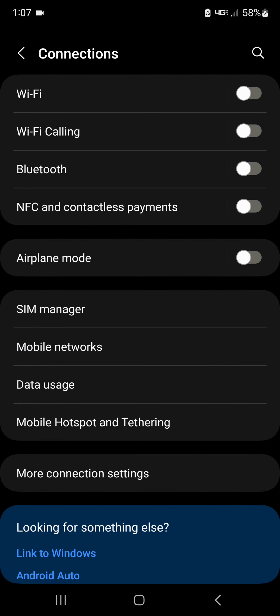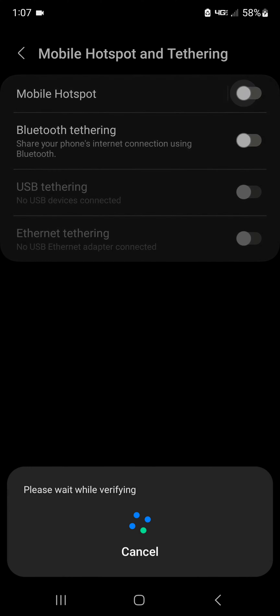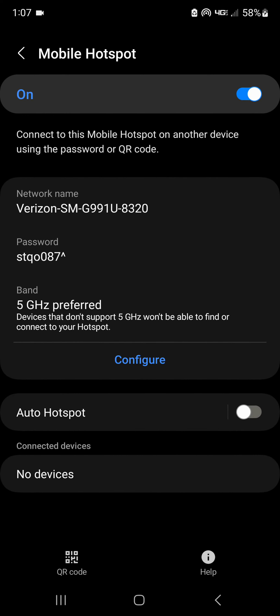Then go into Mobile Hotspot and Tethering and turn on Mobile Hotspot. Now you just connect basically another device to your internet through here. You want to use a new email. You could click on the name on the hotspot to get the password and stuff.